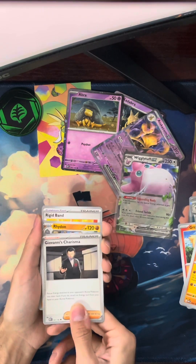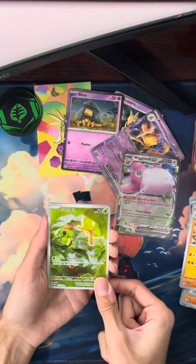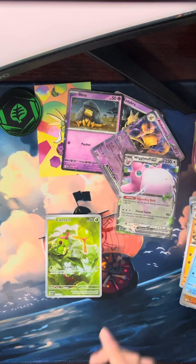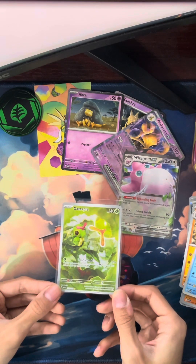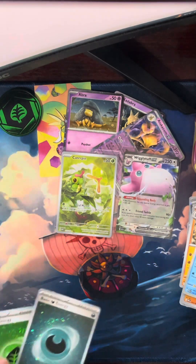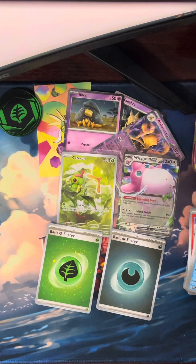Pulling these cards kind of weird. Arcanine reverse, and ooh — a Caterpie illustration rare and another Gyarados. There we go, last pack magic! This is card 172 of 165 so it's pretty far up there — that's a really nice card. I'm not too mad about that. Yep, here are the pulls summarized. Thank you for watching and I'll see you in part two!